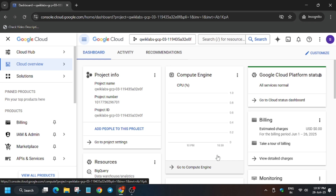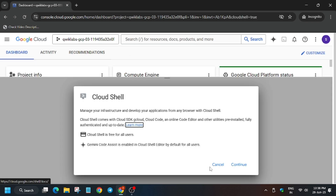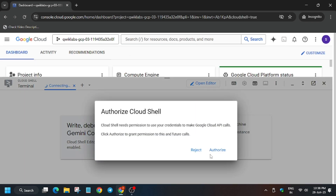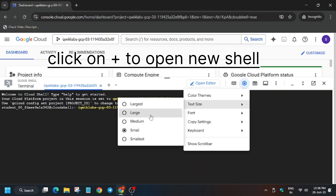Now the main thing is that here we have to activate Cloud Shield. To activate Cloud Shield, just click on the button — let me show you which button. Click on it, then click Continue and authorize yourself.